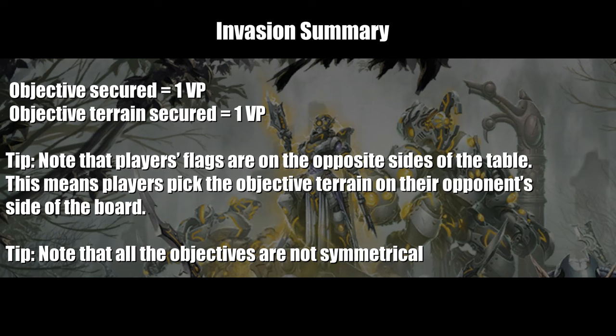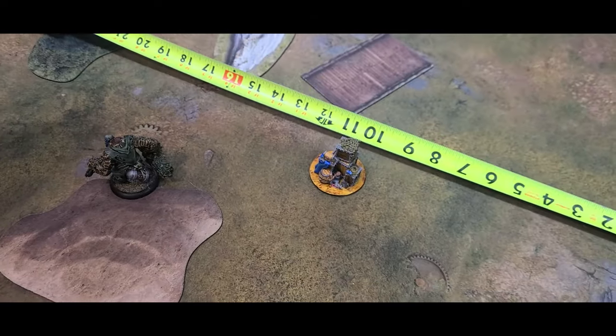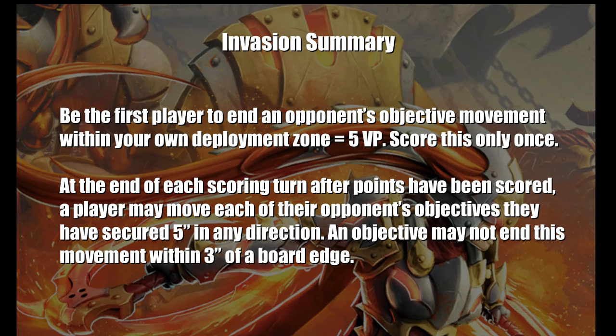The first player to end an opponent's objective within their own deployment zone immediately scores 5 points. This method can only be scored once per player. Note that each player's flag location is on the opposite side of the table from their deployment zone.